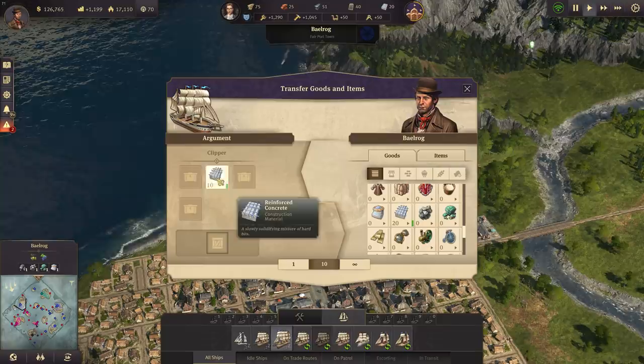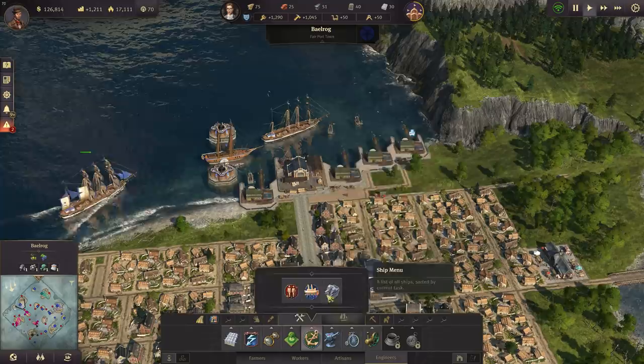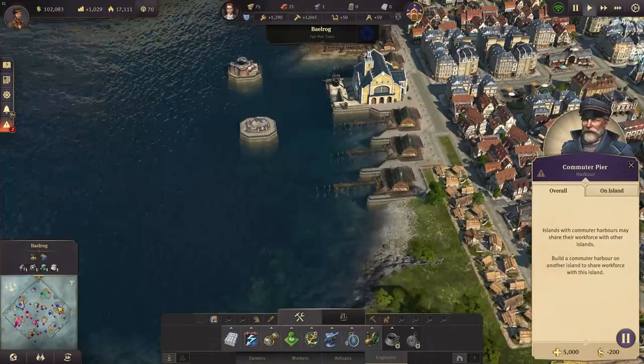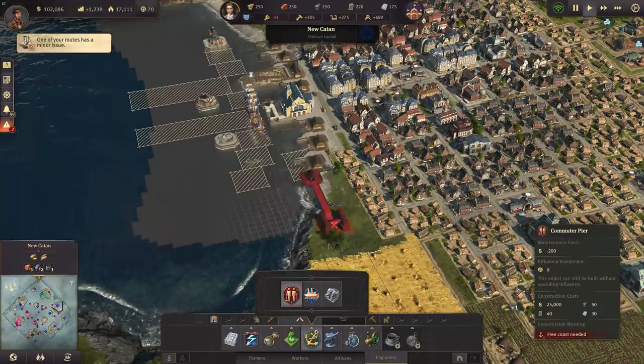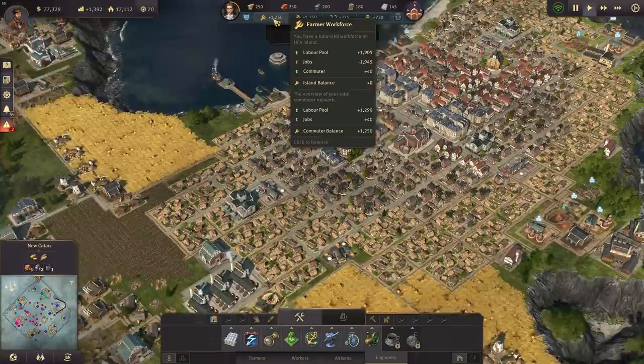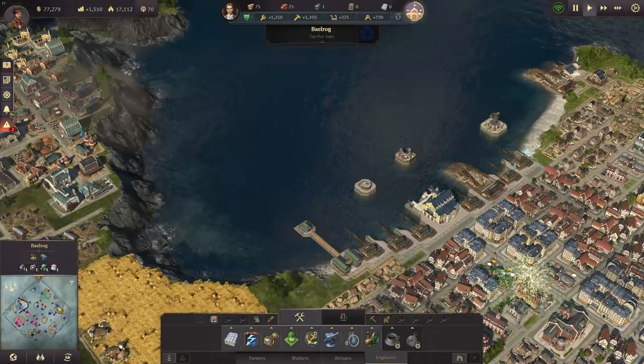So I'm going to stick with Yucatan as my capital and Balrog as capital 2. My clipper has arrived with windows and reinforced concrete. We want to build the commuter pier here - it costs a lot though, 25,000 coins. But it's very important for our workforce. Now we have a perfectly balanced workforce, especially farmers and workers. I've got a lot of farmers and workers in Balrog, not so many anymore in Yucatan.